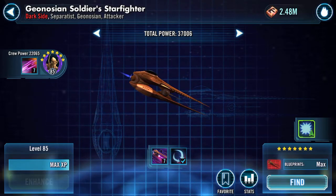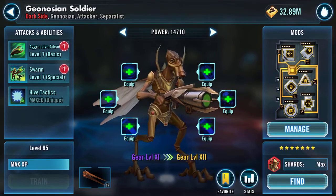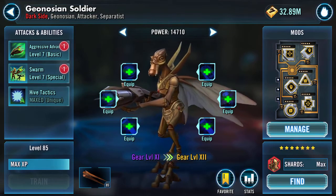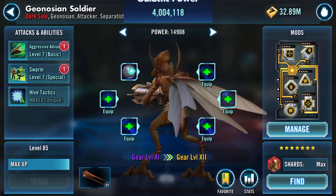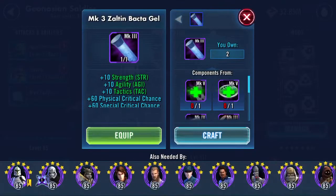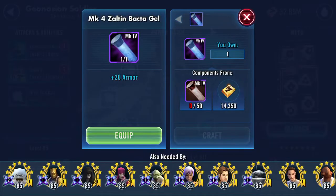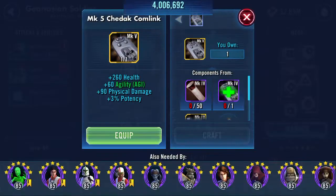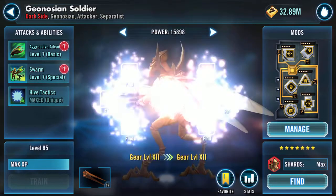Why are we looking at it if I can't do anything to it? Well, I can do something to it — I can gear up the crew member. So everything I believe is ready to go, so we're going to slap these on — 643 a pop. Boom and upgrade.